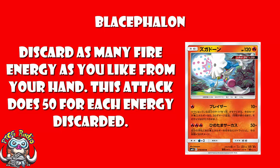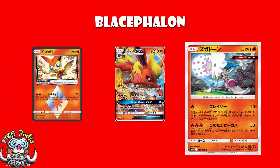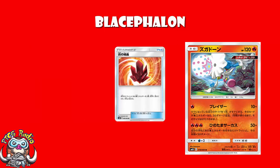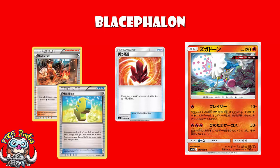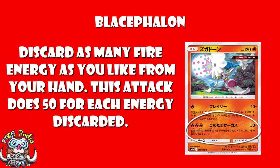All of this discarding from your hand works really nicely with Flareon GX and Victini Prism Star, both of which do 20 damage per basic Energy in your discard pile — Victini counting any Energy, Flareon just Fire. Victini lets you shuffle it back into your deck; Flareon does not. So it's not even a bad thing to have Energy in your discard, plus Fire Crystal can pull it back out. In the expanded format you also have Blacksmith and Max Elixir — getting 3 Energy onto a basic Fire Pokémon is really not that difficult.